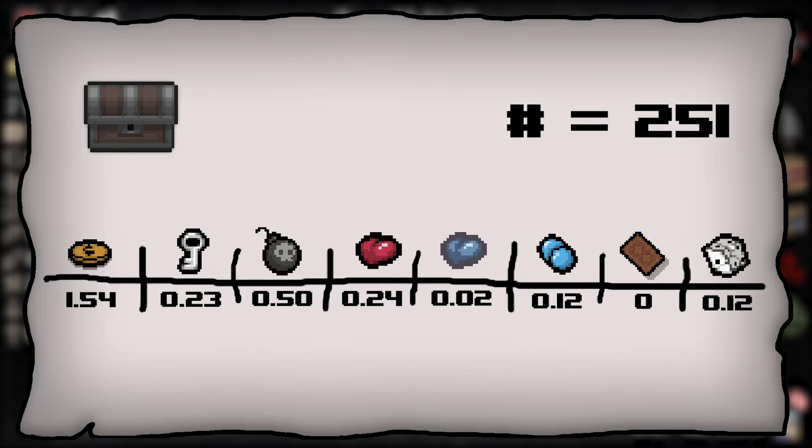I think the most surprising finding is that regular chests can drop tarot cards, and that the odds of getting a trinket seem to be about the same as the odds of getting a pill. Those numbers feel quite inflated, but I did repeat the experiment and they actually seem to match up.